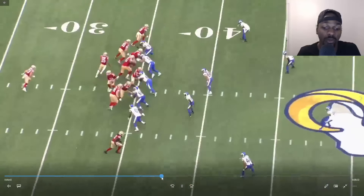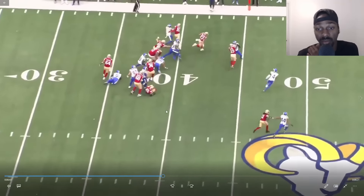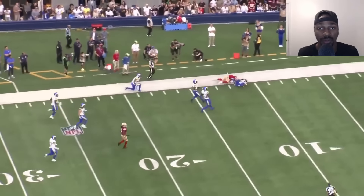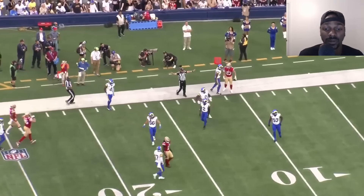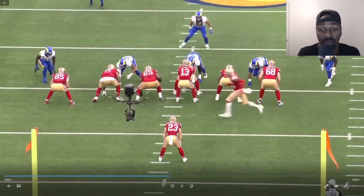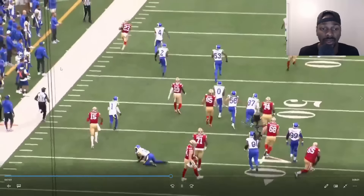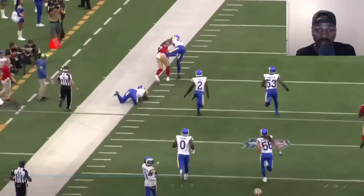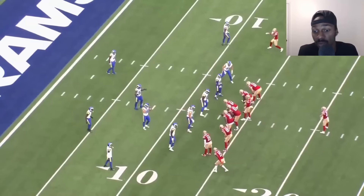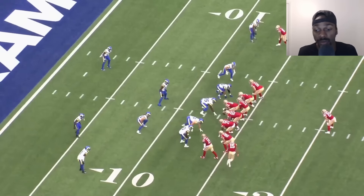If Brandon Aiyuk blocks his man at the bottom of the screen it's a touchdown. But good football — excellent blocking to perfection right there. Once again, you're going to have receivers come in here and block. We're going to have somebody like Jennings getting on this double team, getting on this corner — you got to block in this system. The receivers will have to be your top guys doing it, because if you bring in guys just to block you're giving away what you're doing. Their best receivers are out there when it's time to block — Deebo and Jennings — and you can't tell the difference. Once again, a motion.